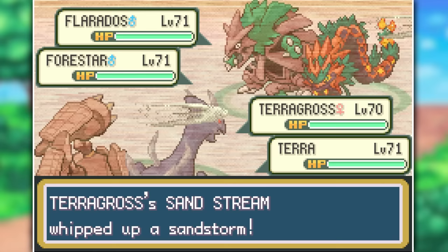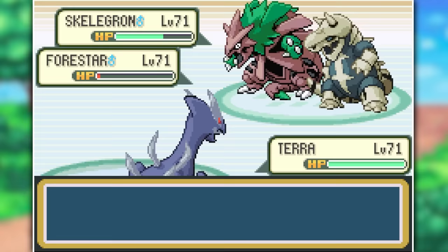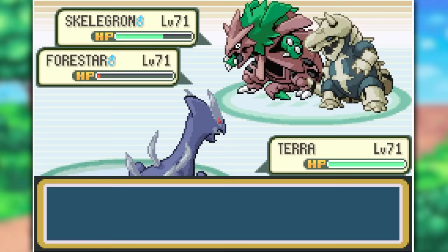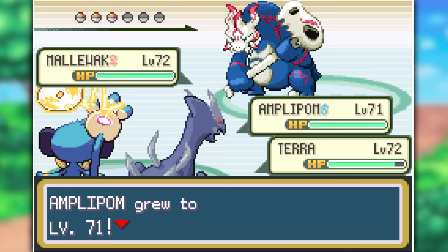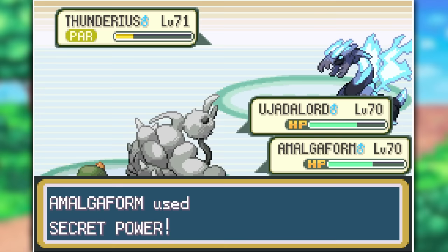Onto the last Elite Four member: Lance. His team seems to be made up of just the coolest Pokémon in the game, starting with Flaredos and Forrestar. Terragross gets taken out by Seed Bomb after a Rock Slide, so I bring Diomar to Moonblast the Flaredos. Skelegron is next — Diomar trades with Forrestar after Sandstorm damage, and I double up on Skelegron with Amplipom and Terra. The next two members are Malawak and Thundereus, which we dispatch with Iron Tail and Secret Power, then the final Pokémon Erado falls to Crunch and Secret Power spam.